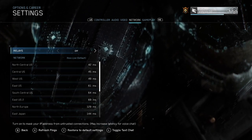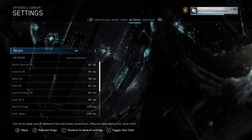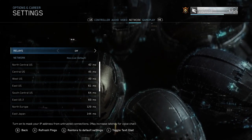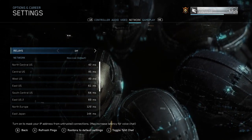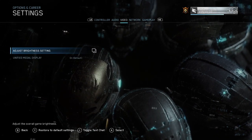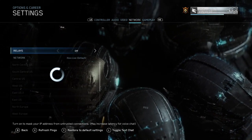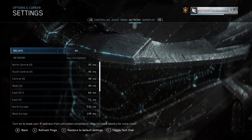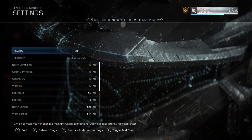Here's the thing — you want to turn off your relays. If you have your relays turned on, you basically have to double check each time you send a connection across, which doesn't take that much time, but if you want to get the fastest speeds possible, you want to turn that off. Turning it off should decrease your latency, your lag, and your ping when you're playing online.